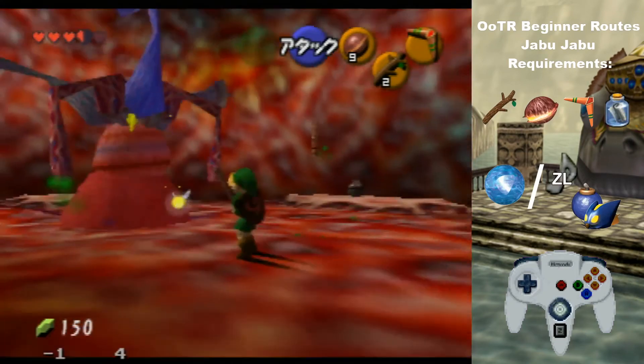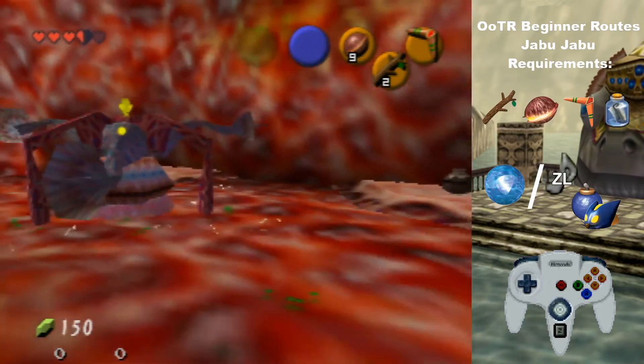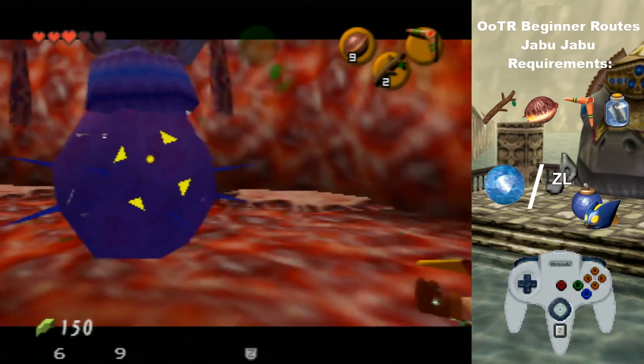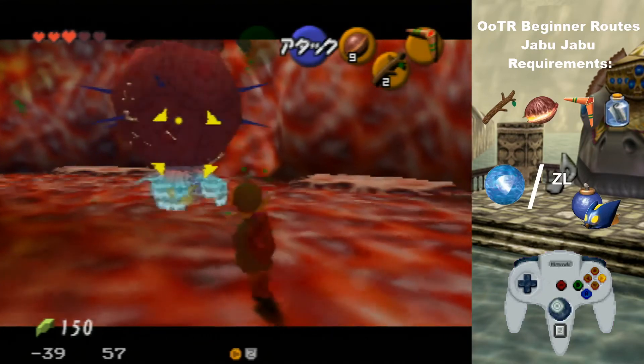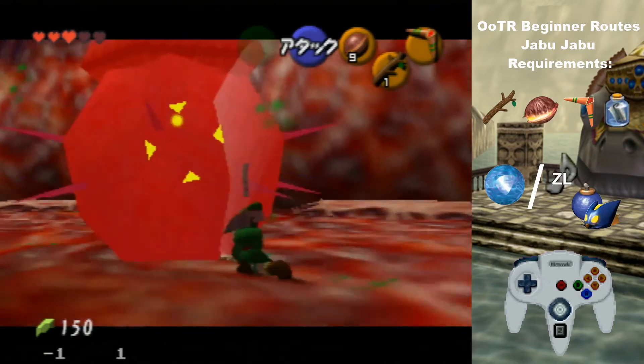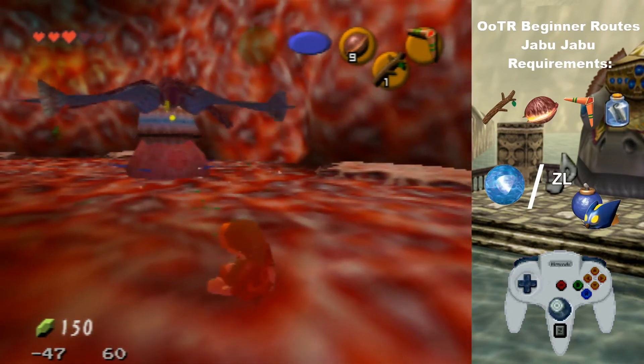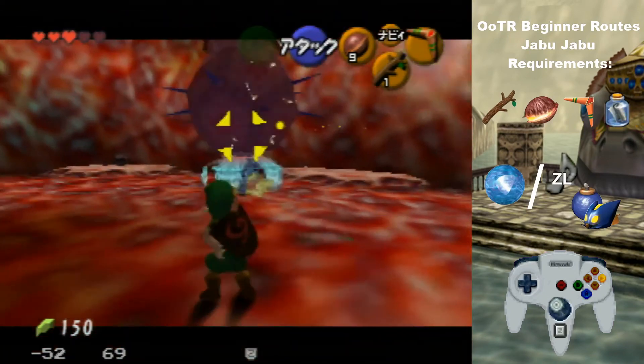Once you get here, you want to use a stick, and then if you take damage once Barinade goes down, Barinade will come up faster — so it's more efficient to do that. After you do two jump slashes with the stick, if you don't have any more sticks, you can actually use a pot to kill Barinade.